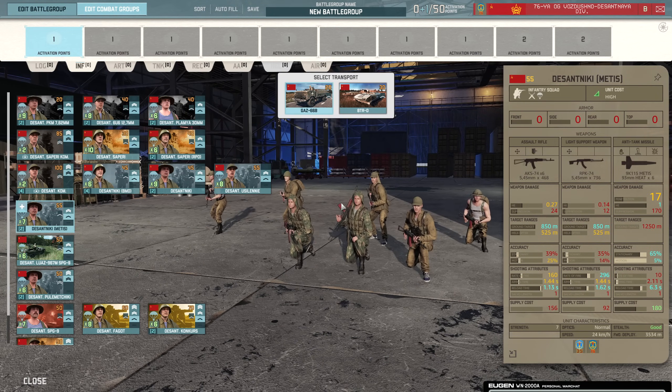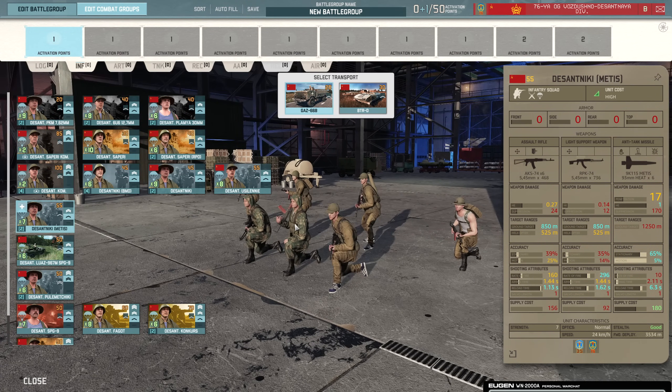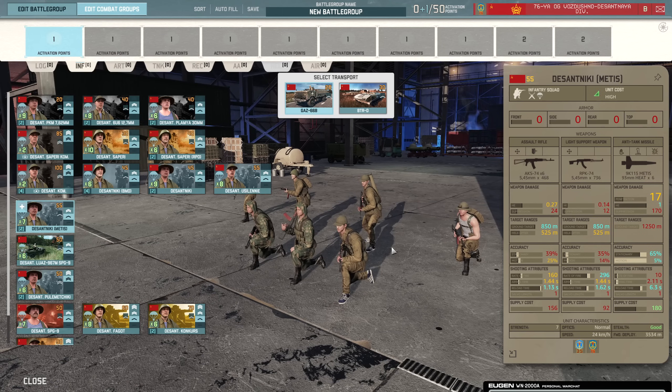Moving on, we have the Desant Niki Metis — a seven-man infantry squad with the Metis launcher. I think they took away the minimum range requirement on these, so they're actually better than they were at close range before, which kind of negates the fact that they're shorter range than once upon a time. So a decent infantry squad still. In the side armor, the 17 penetration is going to still do a lot of damage to a heavy tank, so bear that in mind.